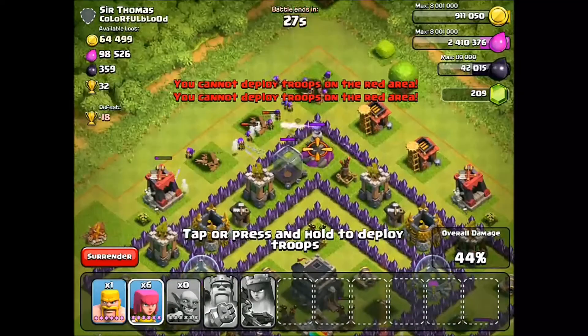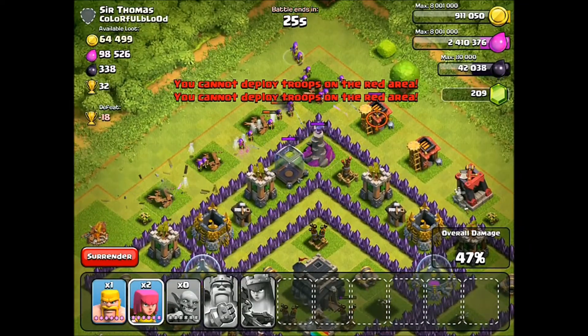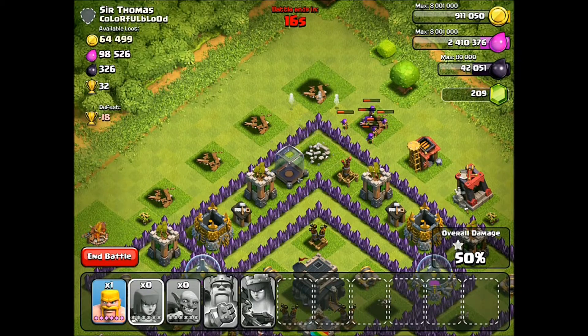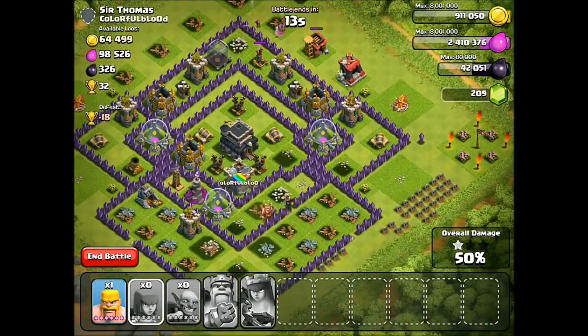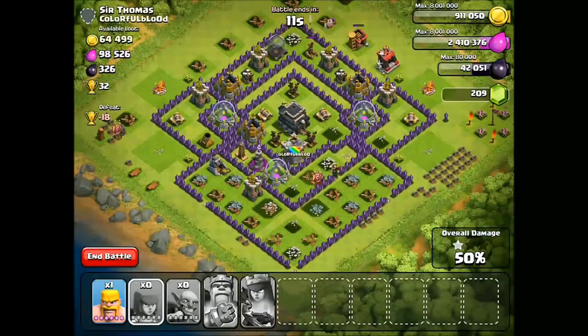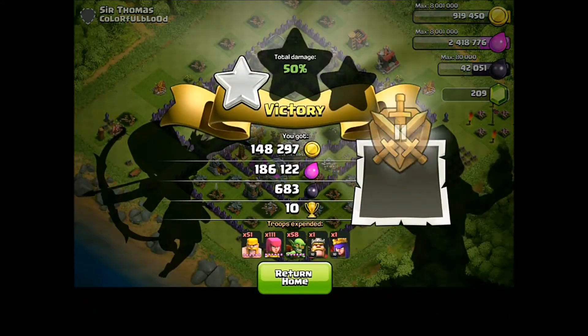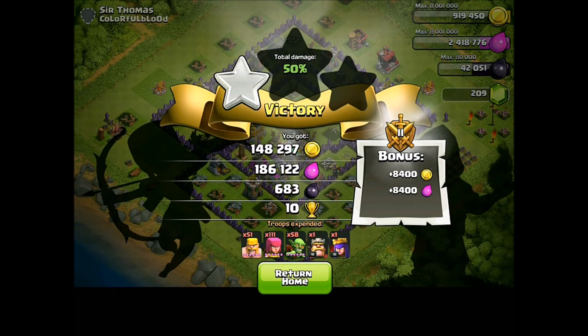There was almost a thousand dark elixir available, which is really good. We almost got all the dark elixir — queen and king did their work. One barbarian got the last bit of money, and we have 42,000 dark elixir now. We got a ton of loot from Sir Thomas. That was a great way to start off this episode.